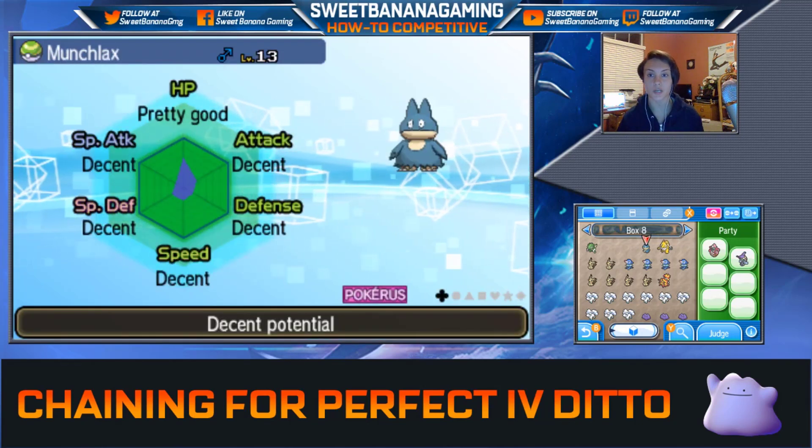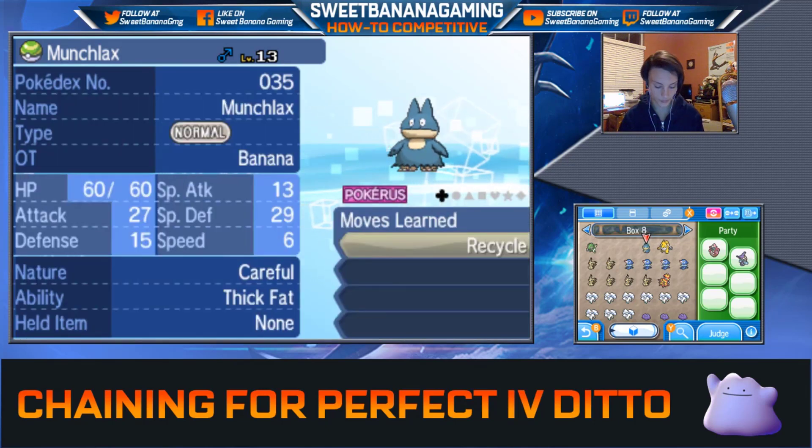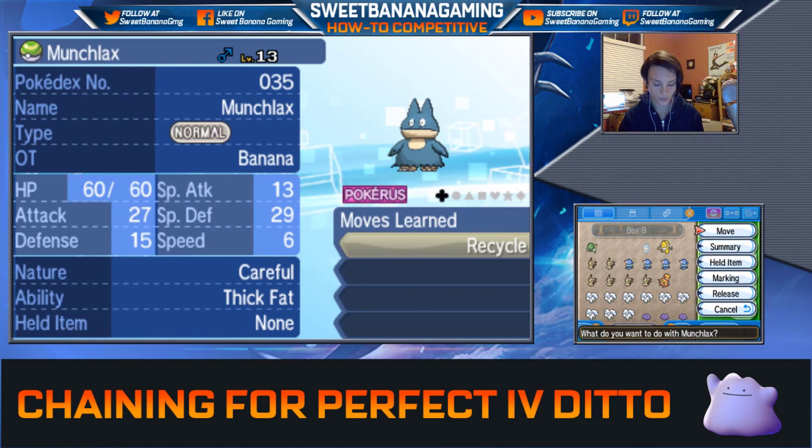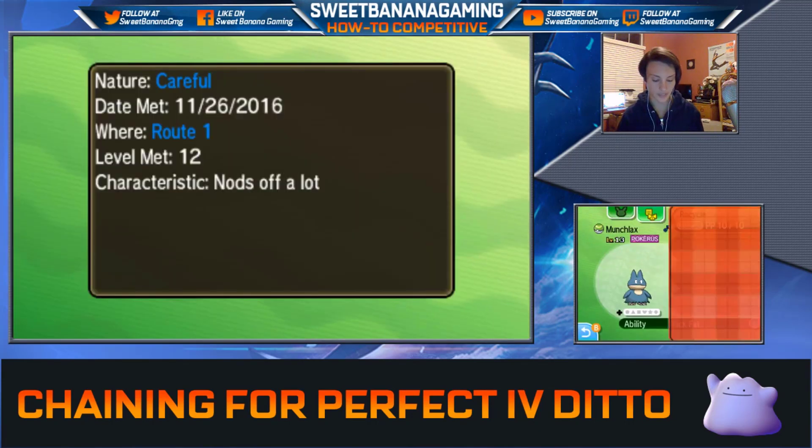The main things you're going to need: first, a Munchlax. You can find these on Route 1, no problem. But you want to make sure it knows Recycle — you'll probably need to go to a Move Tutor for that, or raise it until it learns Recycle. The main thing is you want Recycle to be the only move it knows. Munchlax on Route 1 is fairly uncommon but not super rare.